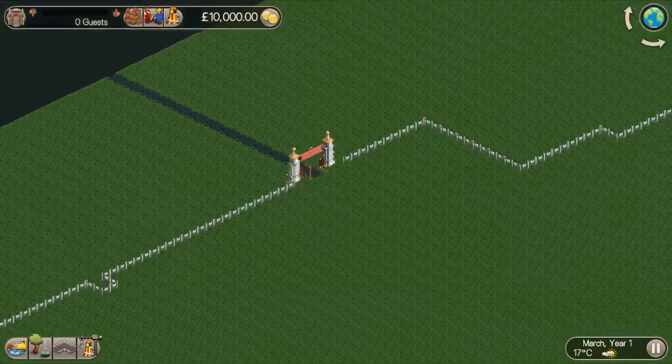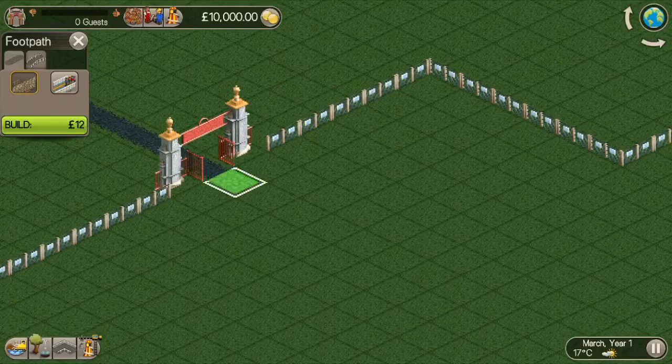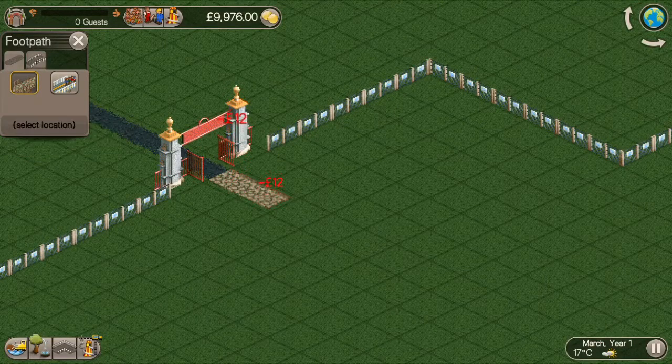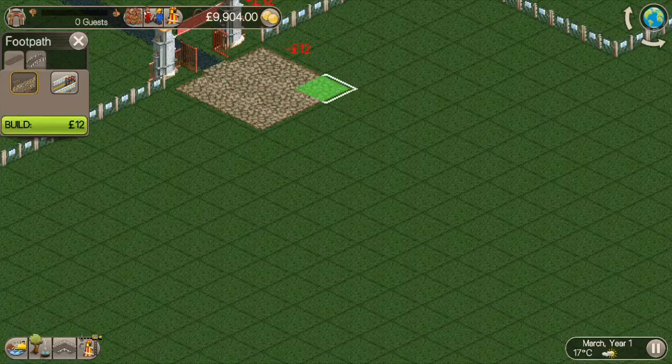This is a new park — we're going to try and build a realistic British theme park. The park that you see now I have made on the custom scenario creator. I have made it quite easy because I do want to focus on building a theme park rather than achieving a load of objectives, like how many people I've got to have in the park.